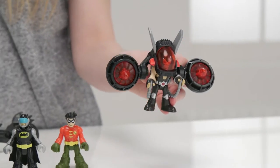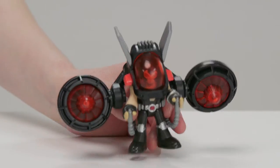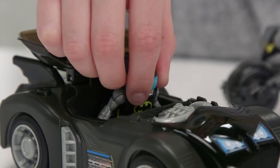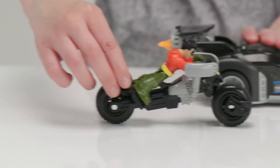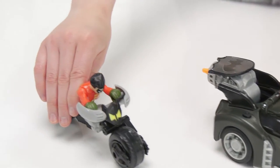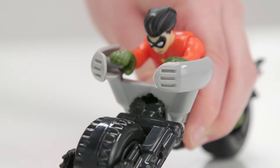The evil Bane has his jetpack on. Quick Batman, don't let him get away! Bane can fly off with the spinning turbines on his jetpack, and Batman and Robin can zoom after him with the Batmobile and Batcycle. Press this button on the Batmobile to fire discs, and this one on the Batcycle to fire missiles at him.